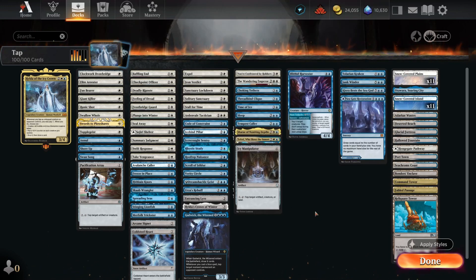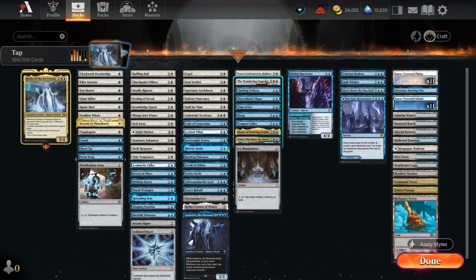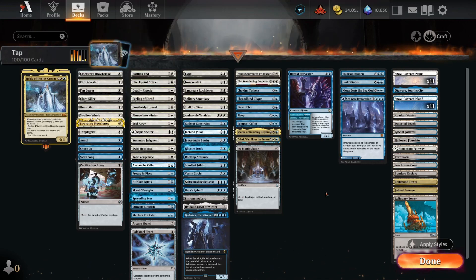We also do have some planeswalkers in this deck. Teferi is going to go ahead and tap things for us and give us additional value, and we have the Wandering Emperor which can either exile one of the tapped creatures we create for our opponents, or we can go ahead and create those samurais or grow our threats and deal more damage over the course of the game.